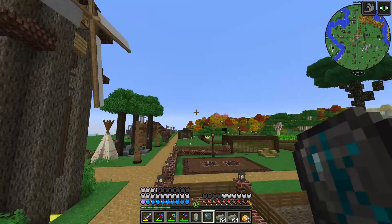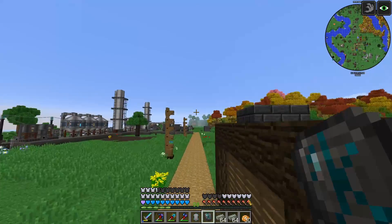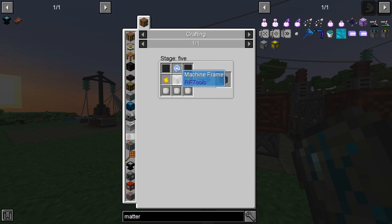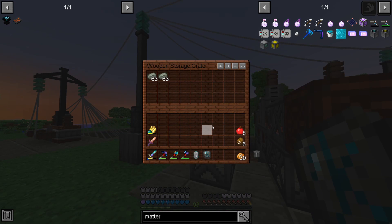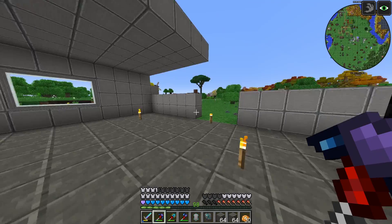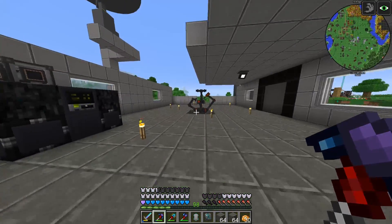Now we should start focusing on a transportation hub. The recipe for the matter transmitter and the matter receiver has been changed, and the recipe for the machine frame from RF Tools is going to require invar rods and gray plastic. We have plenty of invar, and we can get one stack of plastic.